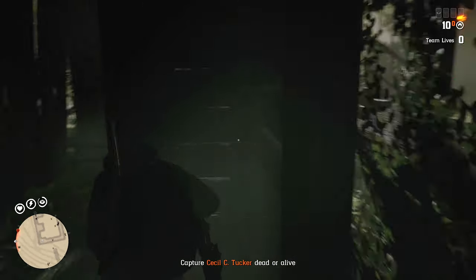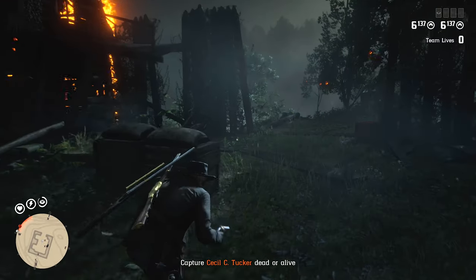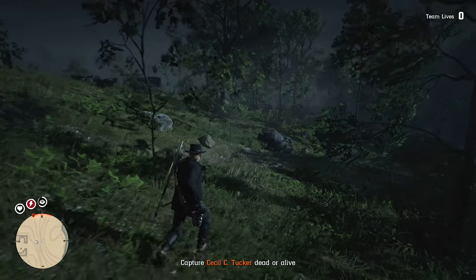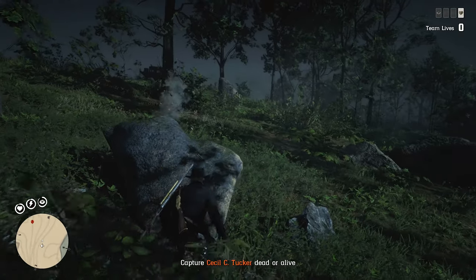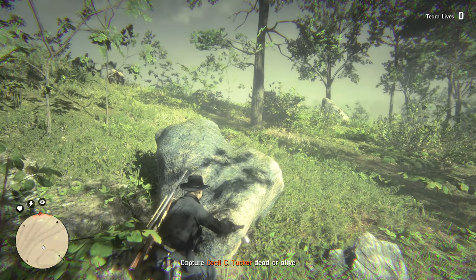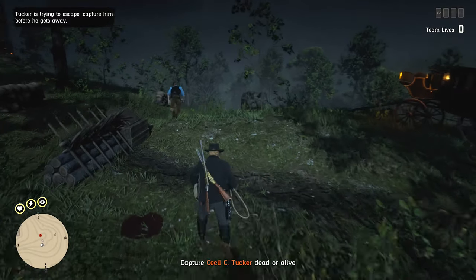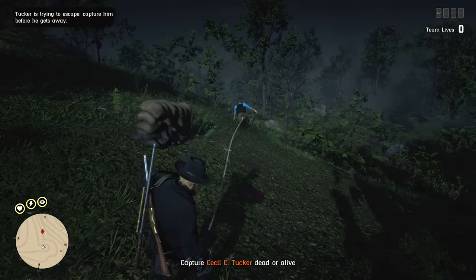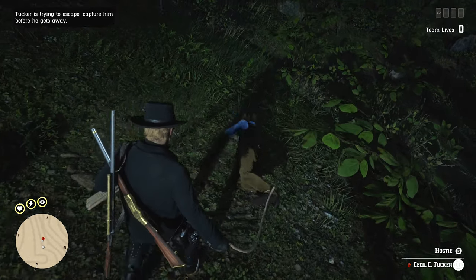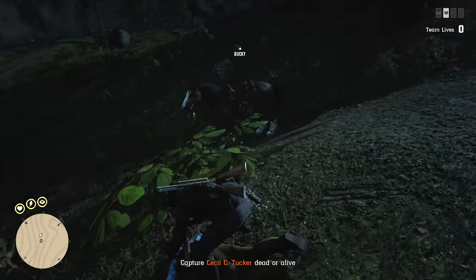Little tricky getting out of that spot through the opening. I've called my horse over, so I'm ready to throw him on. Get cover behind this rock, pop a tonic just in case. Lasso out — and throw! Got him. You are going nowhere, Tucker. Slam him down in the dirt and wrap him up.